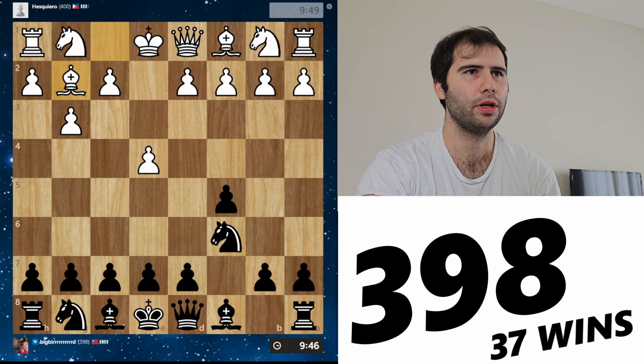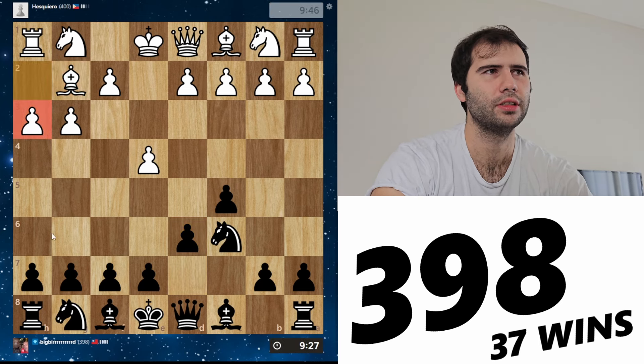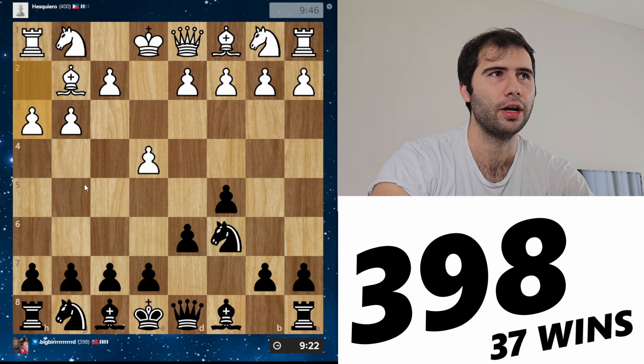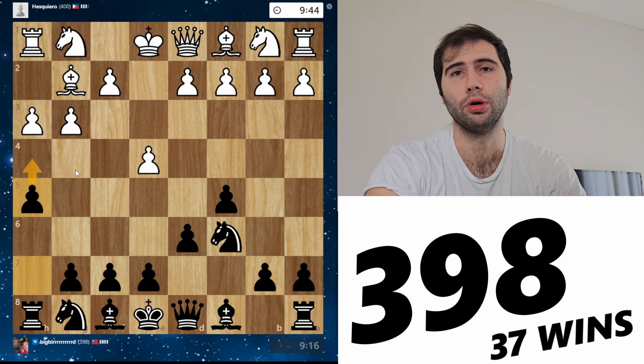Bg2 is quite interesting. What are we going to do here? I'll play d6. He's going for a kingside fianchetto. H3 — that's weird. Today, we're going to go over a special way that you can try to beat people who play these early fianchetto systems. This is definitely dangerous, this is not for the faint of heart.